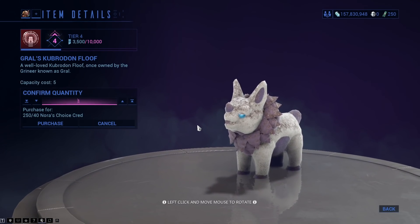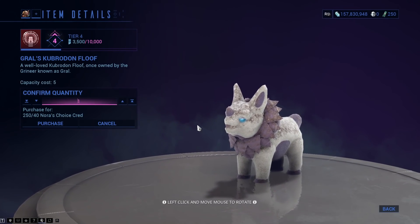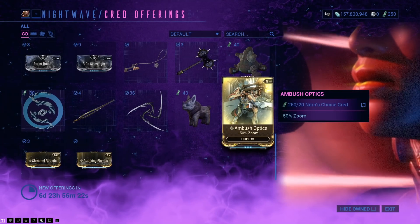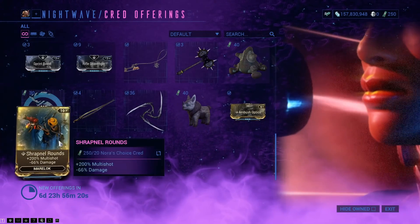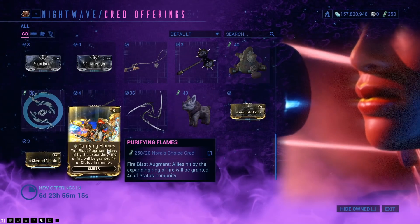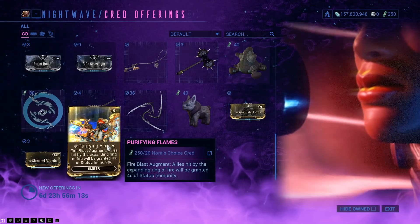There are two floofs: Grawl's Thumper Floof and Grawl's Kubradon Floof as well. Augments: there is Ambush Optics — that's the minus 50% zoom for the Rubicore — Shrapnel Rounds, which is plus multi-shot minus damage for the Maalok, and Ember's Purifying Flames, the Fire Blast Augment.